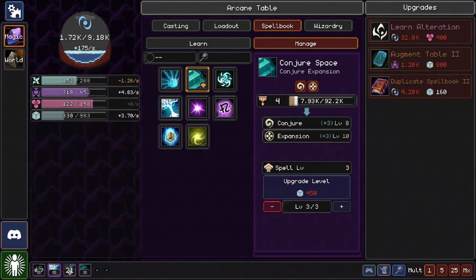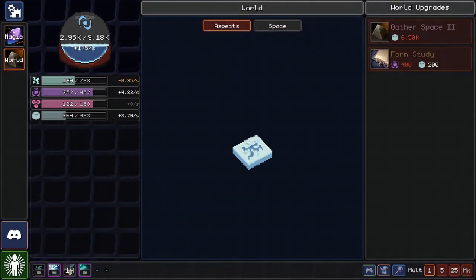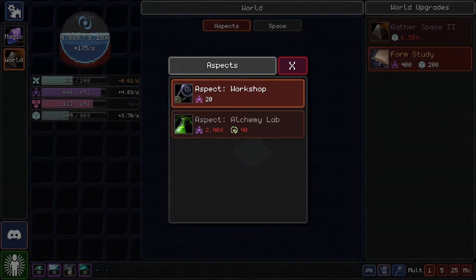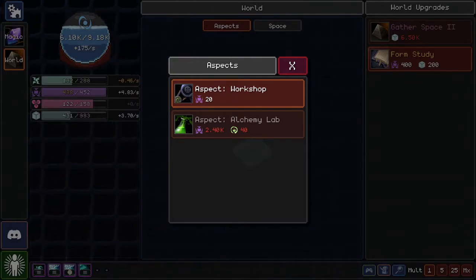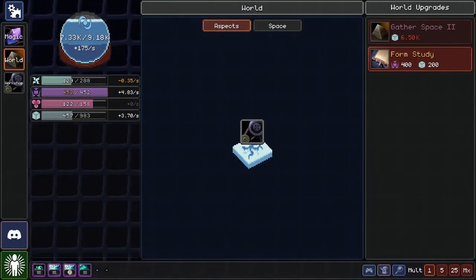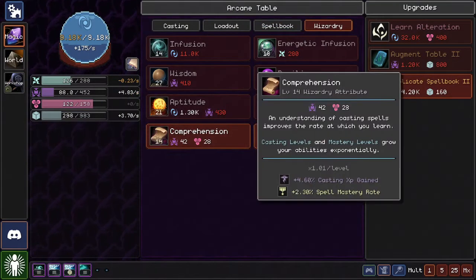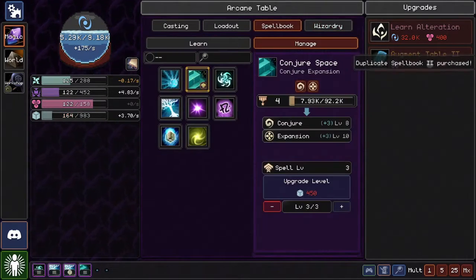This level five thing — I don't think I need it. We'll generate more space eventually, but let's click on this because it's interactable. Aspect Workshop or Aspect Alchemy Lab — this requires a resource we don't even have yet, as well as 2.4k knowledge, which we don't even have storage for. Let's get the Aspect Workshop. We can build tools, machines, and farm form study, so I might as well buy it while we have the knowledge.